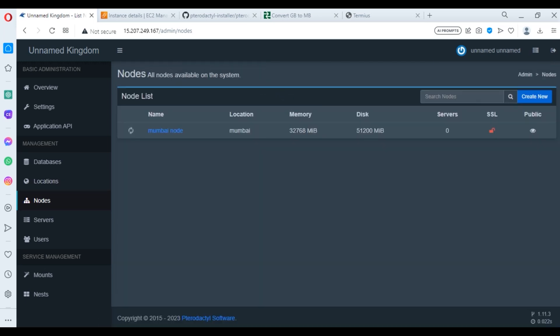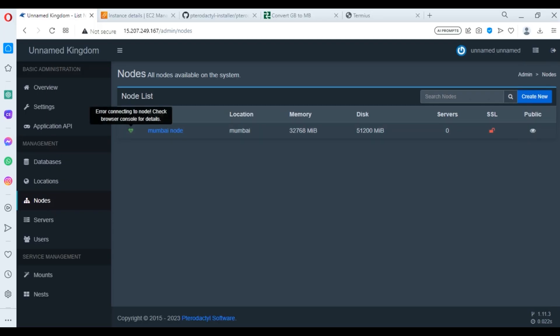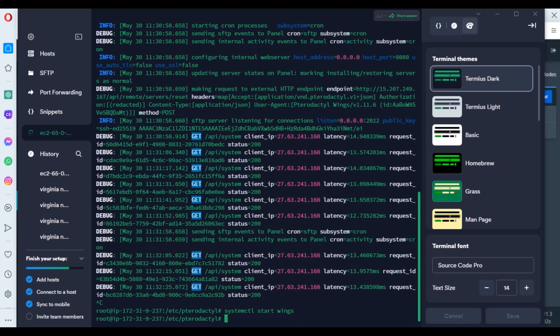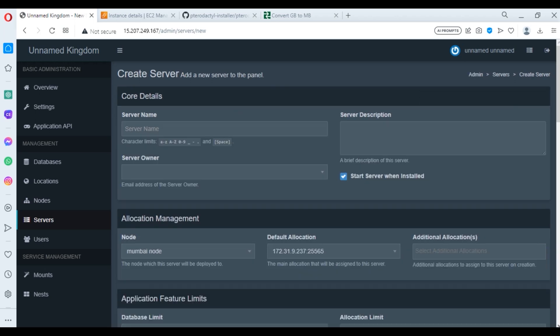Come back to the Pterodactyl panel and go to Nodes. You can see it's loading — there's a red heart indicator, meaning the server has not been started. Type: sudo wings --debug. After you run it, the red heart becomes green, meaning the server is working perfectly. Now paste the background-run command from the description so Wings runs 24/7, and you can close the terminal.